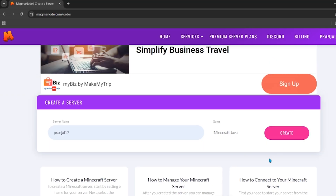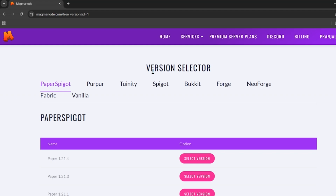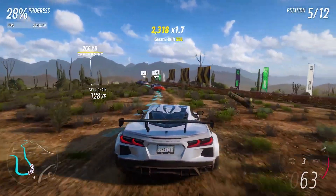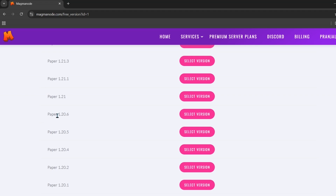After selecting Java, click the Create button. You'll come to a new interface — scroll down and select the software for your server. There are options like Paper, Purpur, Spigot, and more, but I recommend Paper Spigot as it gives the best performance. Choose Paper Spigot, then scroll down and select your server version — I'll choose 1.20.6. Click 'Select Version.'